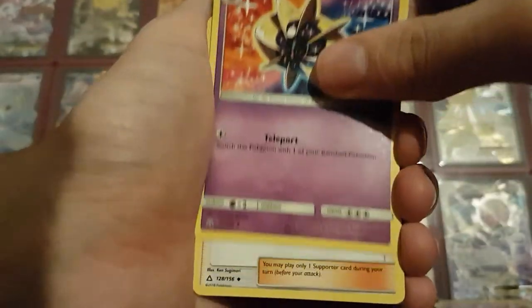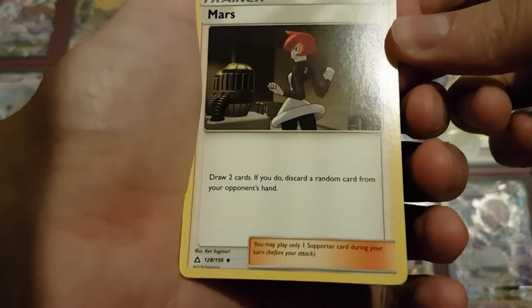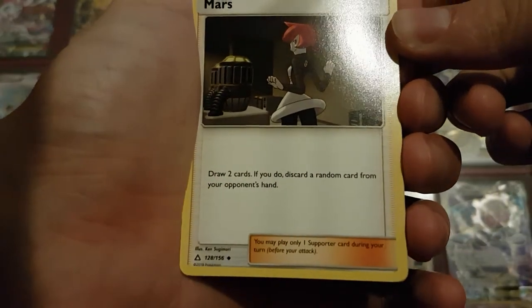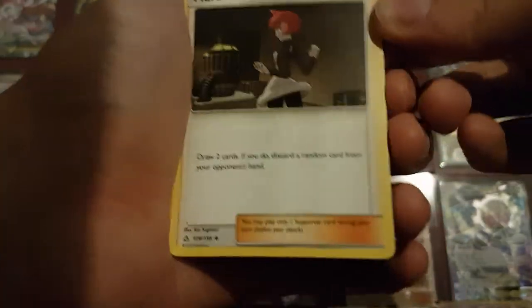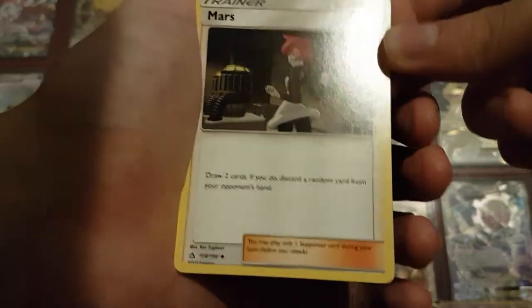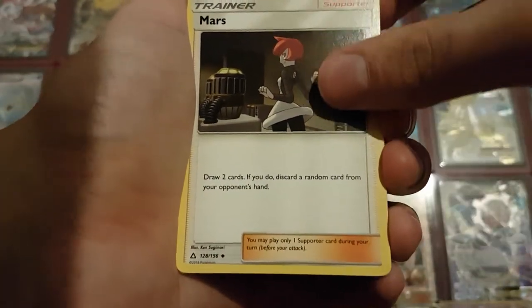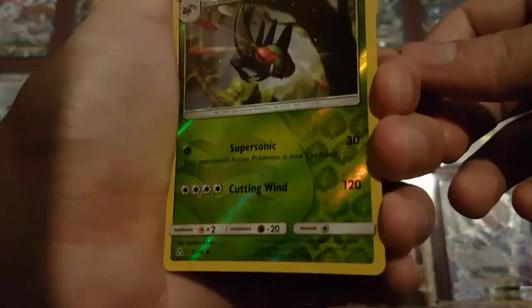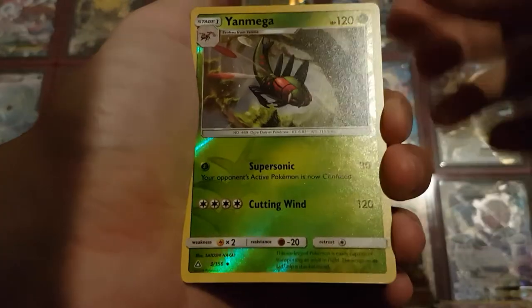And then we have another Cosmoem reprint. Then we have Mars, one of the new trainers — draw two cards and if you do, you can discard a random card from your opponent's hand. Which I guess is a nice trade-off instead of using a draw of three cards like Hau or that new Looker. And then we get another Yanmega Reverse Holo, so we're three packs in and I already have a duplicate Reverse Holo.